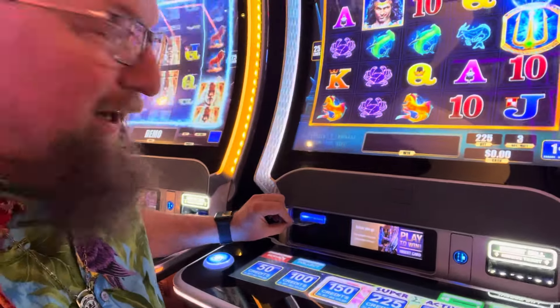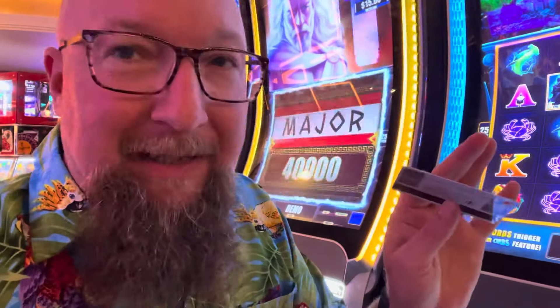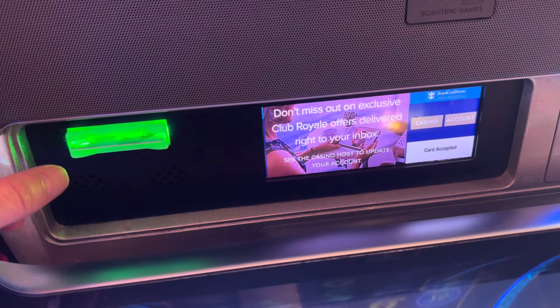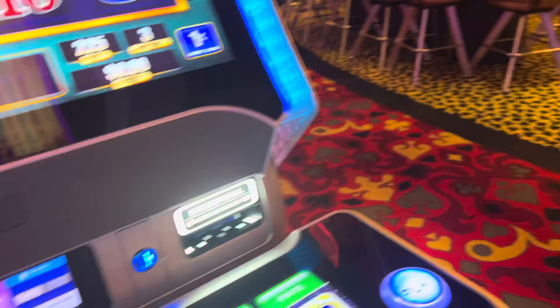On some ships like the Allure — I'm on the Allure right now — you can put in your card and see how many points you have. Sometimes you have to talk to the casino host. Usually the points on the slot machine only reflect slots play, but here on Allure they include table games too. I've only played craps this whole four-night cruise. We're going to see how many points I have by putting my card in here. So — 3,000 points, which equals $60.